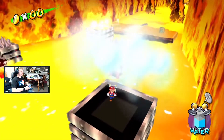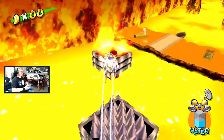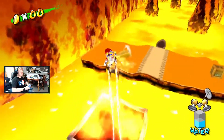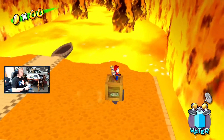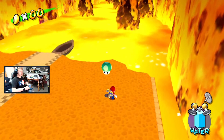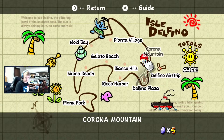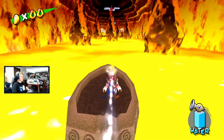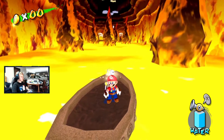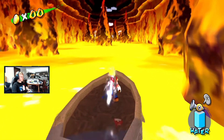I currently have five blue coins in Corona Mountain so I need to get the last five, which are all strewn around the ending area. To turn the boat, Kobus told me I always want to be at the front, and to be in the middle when just moving forwards. So turning the boat: stay at the front. Making minute adjustments to my trajectory to get where I want to go.